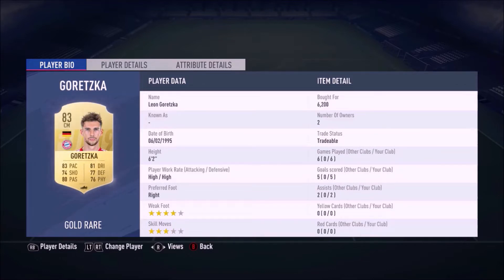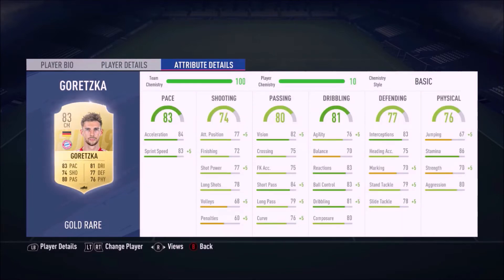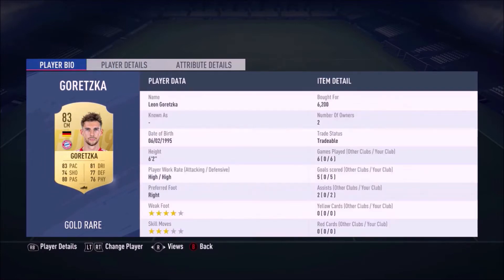In the center mid role we have Goretzka — 83 pace, 81 dribbling, very good stats for a center mid. He could even play the DM role if needed. Four star weak foot, high-high work rates — he can literally do everything. At 6.2k he's very cheap for a player who can be a playmaker, do defensive duties, and pick out passes.